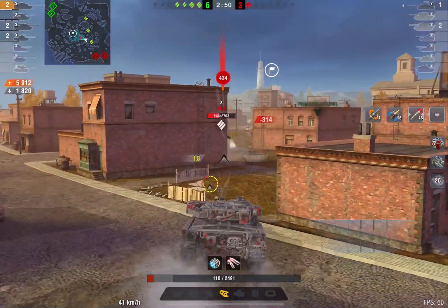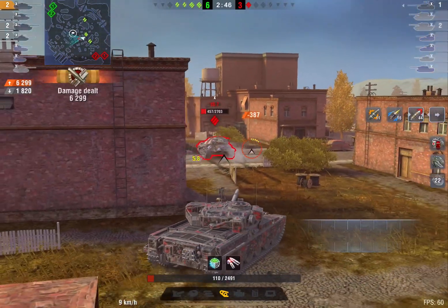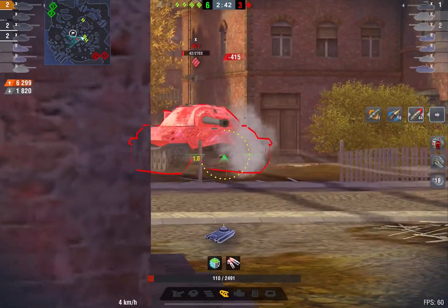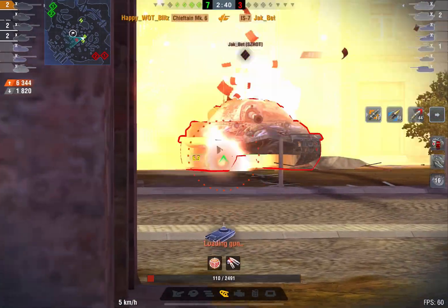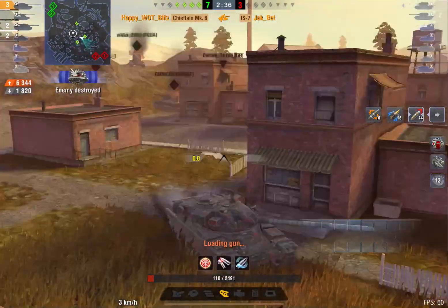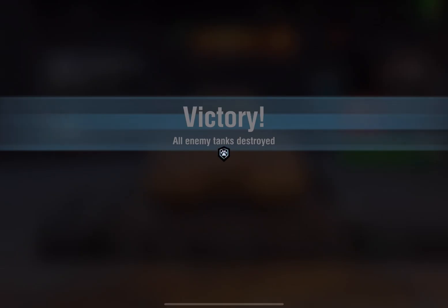The pretty decently armored turret is going to allow us to block a lot of shots, especially against mediums, lights, and heavies. Of course, TDs will not have much problem penetrating our turret as it's not as strong as something like the Conqueror. But this tank still allows you to get to a position at the start of the map and use your 10 degrees of gun depression to smack the enemy.